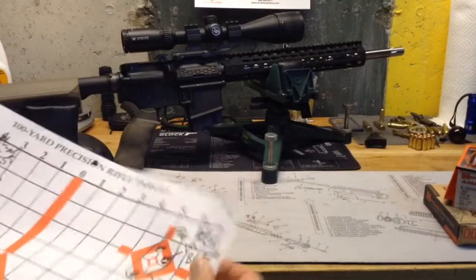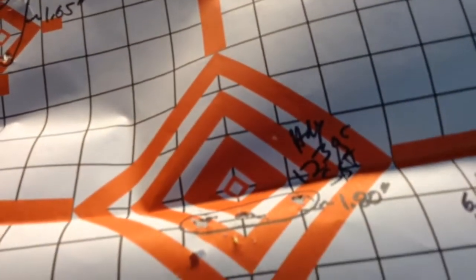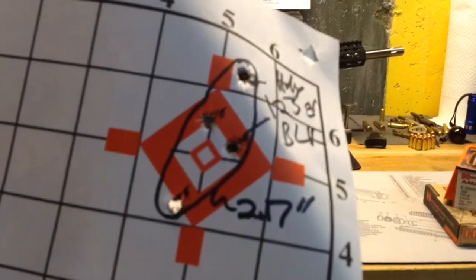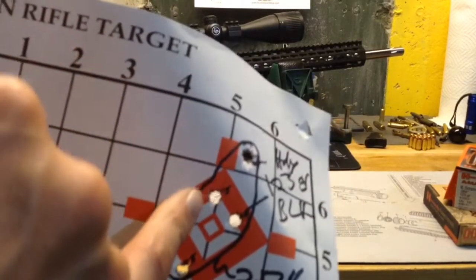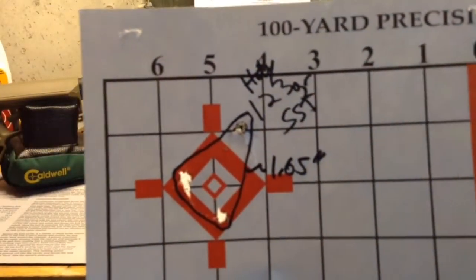On May 11th: three shots of SST into 1.91, and three shots of SST into 1.80. Unfortunately I had the most of the SST on hand. Three shots of Hornady Black into 1.03 — right around an inch with the Hornady Black. Another Hornady Black group was a bit bigger; I think I pulled the fourth shot. Those three were into about an inch, but with the fourth shot we were at 2.17. Three shots of SST into 1.65.